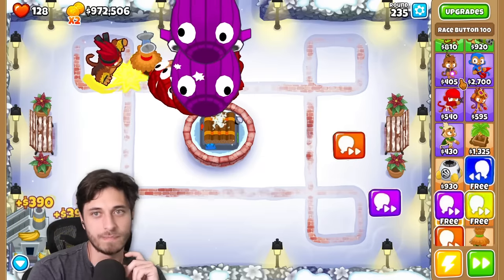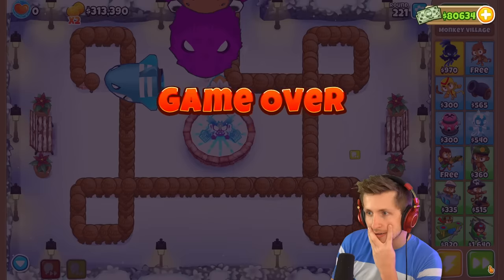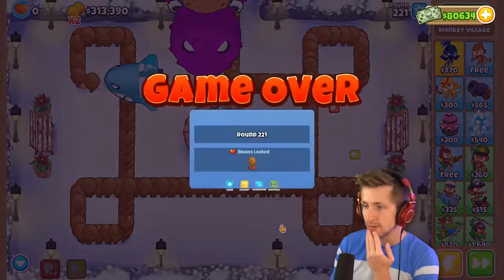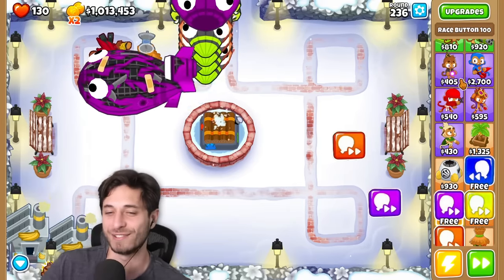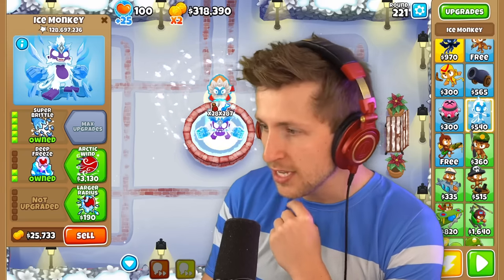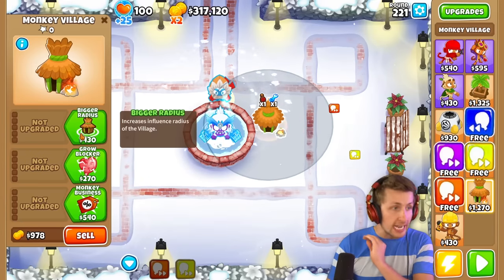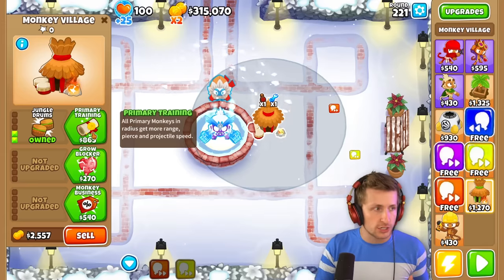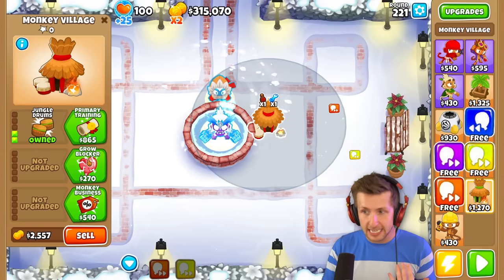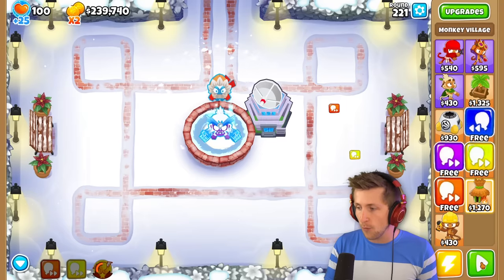I just beat round 235. Wait, does that mean I won with Pat Fusty, bro? Yeah, you did win with Pat Fusty. I don't know why — that doesn't feel like a satisfying win. My tower was instantly popping everything, and now everything's just getting by it and it's not popping anything. It literally just glitched out somehow. I still win, but it's not as satisfying.